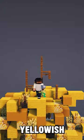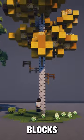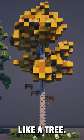Wheat creates that yellowish bushy look that you can't get with the other blocks in the game. It helps it look more like a tree.